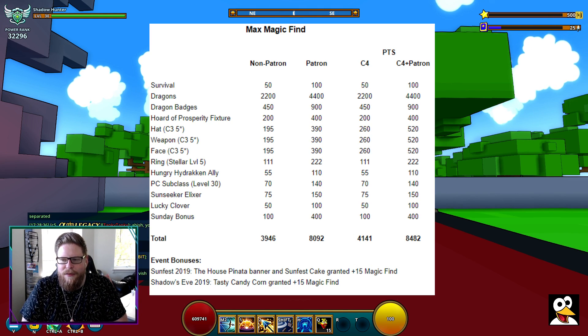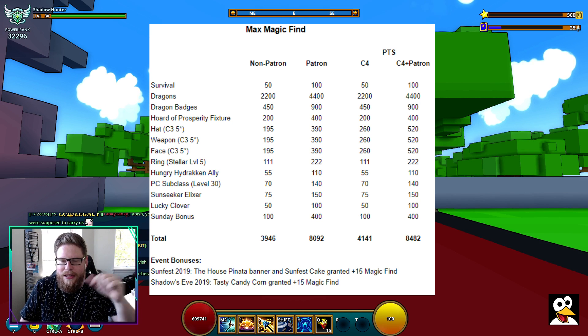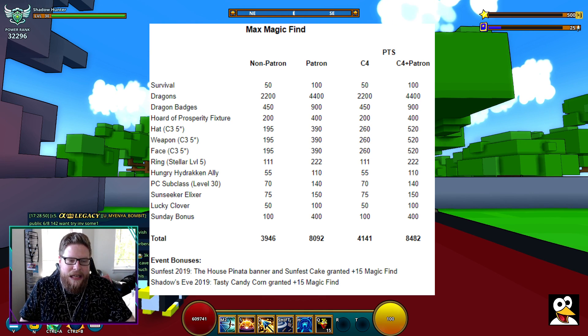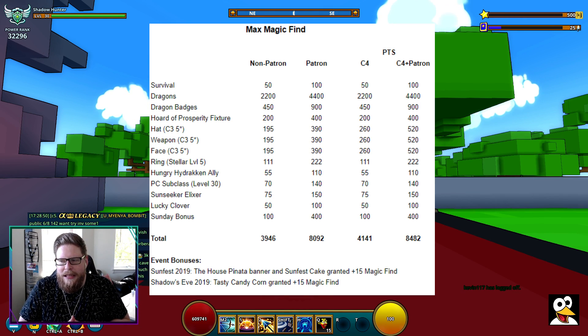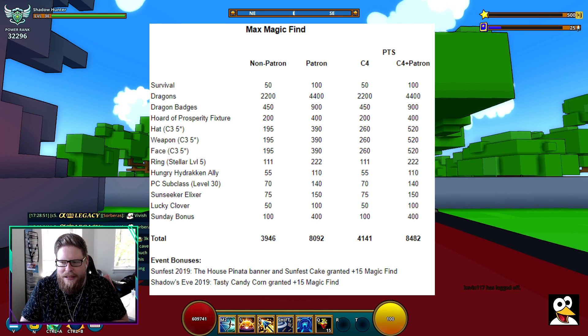Next is Hat, Weapon, and Face — all Crystal 3 on the left side, but Crystal 4 is on the right. You can see the stats: it's 195 MagicFind right now, and it will be 260 when you have two pearls on it and all stars stacked up as well.